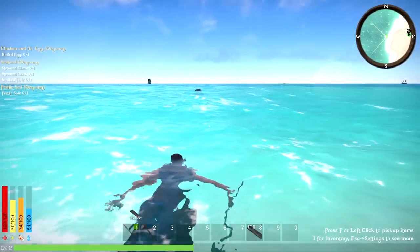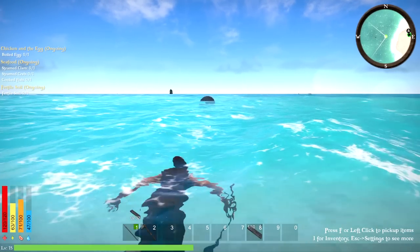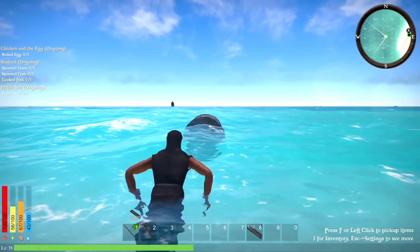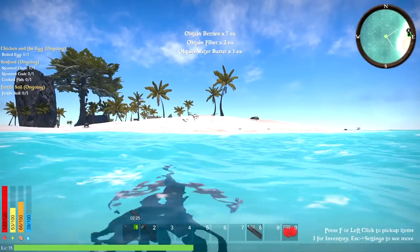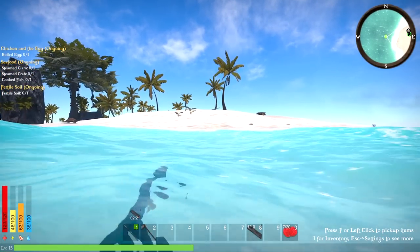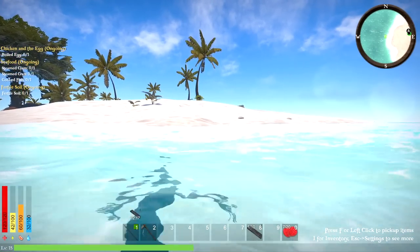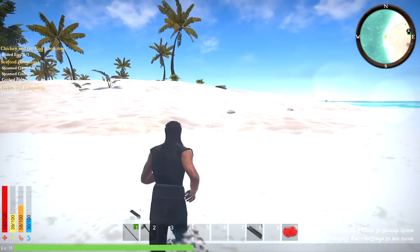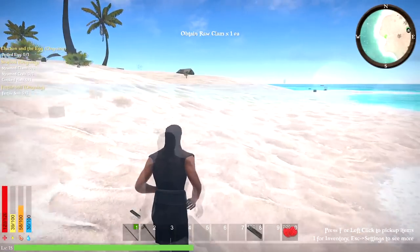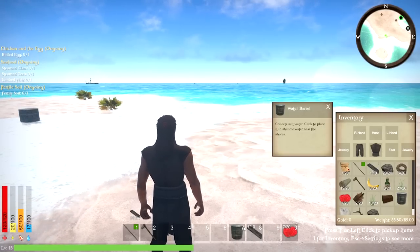My stamina goes down fast when I'm swimming. Can I put my axe away to make it better? We picked up a barrel with some fruits and boards. I shouldn't go too far — good lesson learned there. All my stats go down super fast in the water. Some clams just appeared! That gave me a barrel — water barrel. And some berries too.